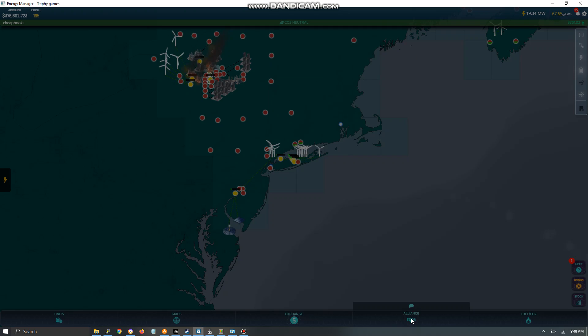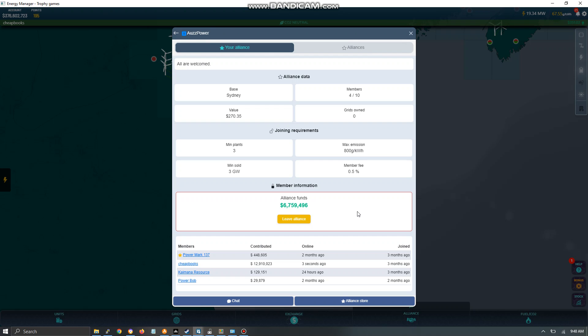When you open up the alliance window, you can see I've already joined an alliance called AUZZ Power, based in Sydney. There are four members right now out of a maximum of 10, and it shows a value for the alliance and the number of grids we own, which is currently zero.